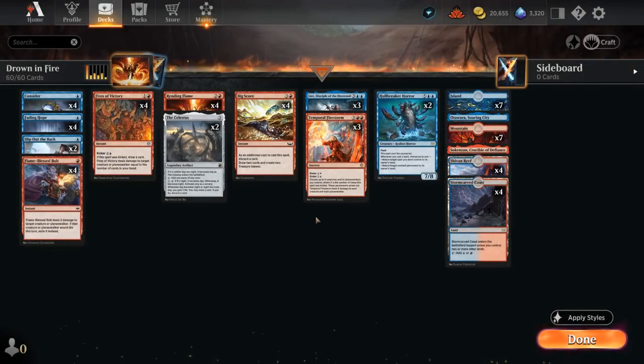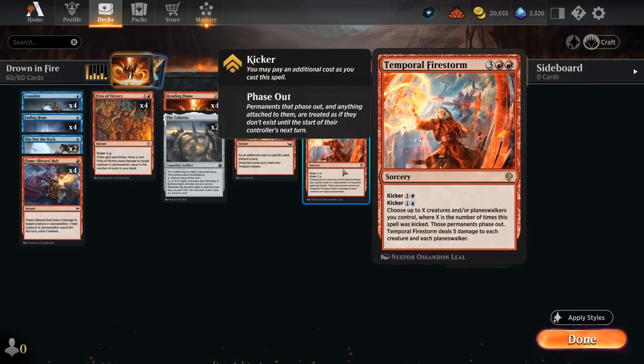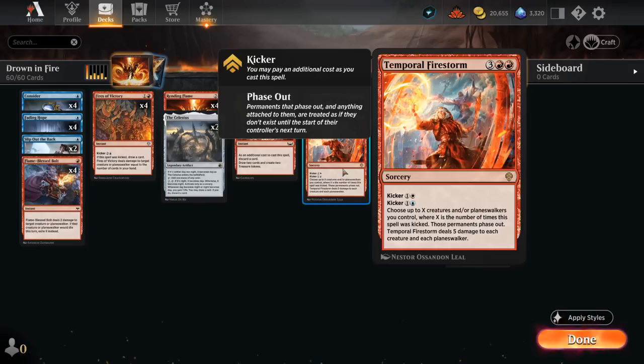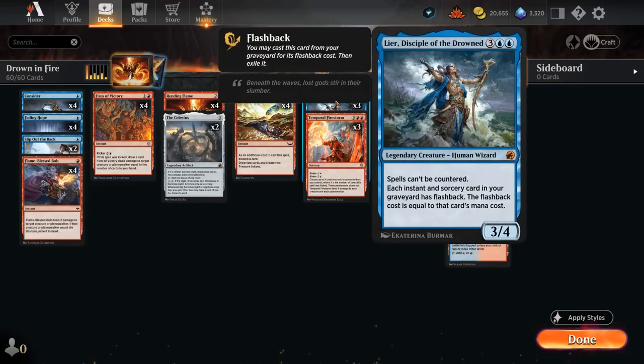Hello and welcome to another Standard Games video. Today we're taking a look at a blue-red control deck featuring three copies of Temporal Firestorm, as voted on by my supporters on Patreon. It's a five-mana sorcery that can also be kicked for either one white and/or one blue, and for each time it was kicked we can phase out that many creatures and/or planeswalkers, then deal five damage to each creature and each planeswalker. So it can be a powerful one-sided sweeper if we kick it to save one of our important creatures like Leer, Disciple of the Drowned — a card that can replay all our spells from the graveyard with flashback.